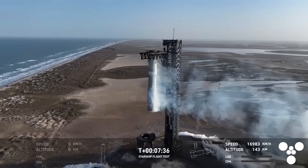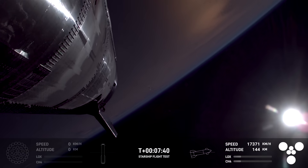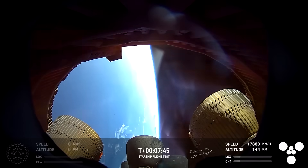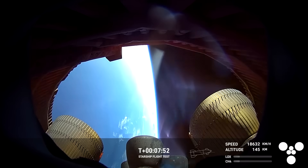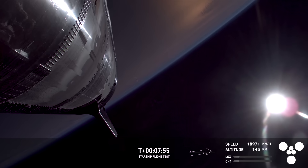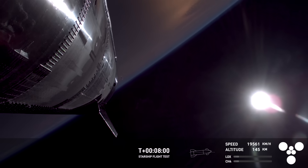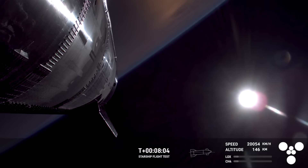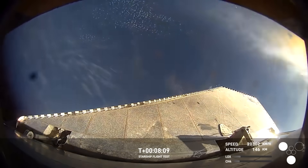Meanwhile, keeping an eye on ship — still got six Raptors burning, and those are going to continue for about another minute until we get to Starship engine cutoff. Really cool view — a million shout-outs to our avionics team who make these cameras possible. That's looking right down inside the skirt area of ship where you can see all six Raptors, especially those three inner ones, one of which we're going to hopefully relight a little bit later.